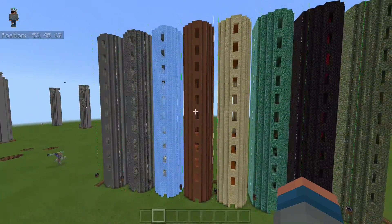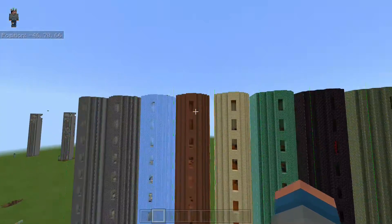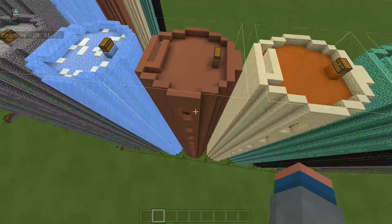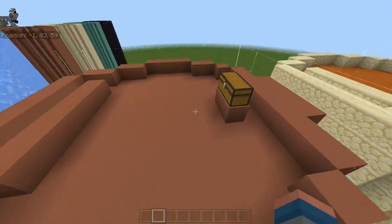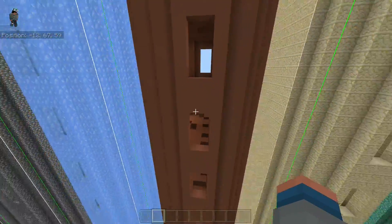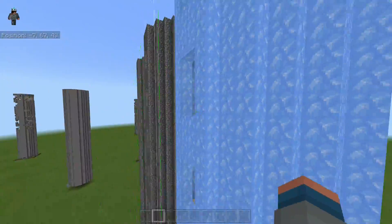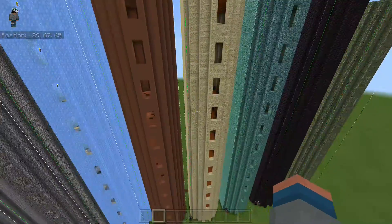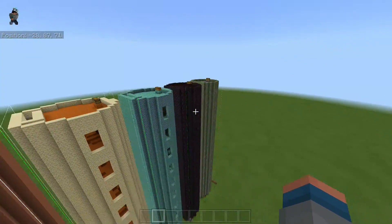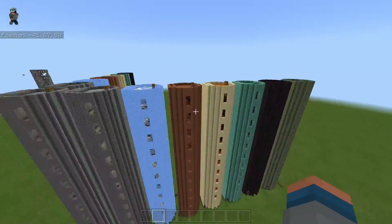I've also changed the way that the tower senses a player. No longer do you have to go through the bottom door. If you approach the tower from any side — from the top, the middle, anywhere — you're going to activate the tower. If you think you're just going to sneak up and get into those chests, I've tried to make that more difficult. It's not a perfect system, but I've tried to put in cheese protection.